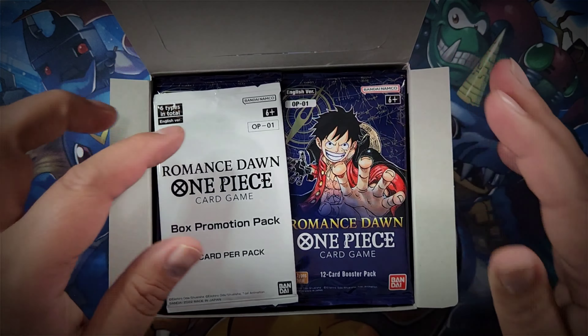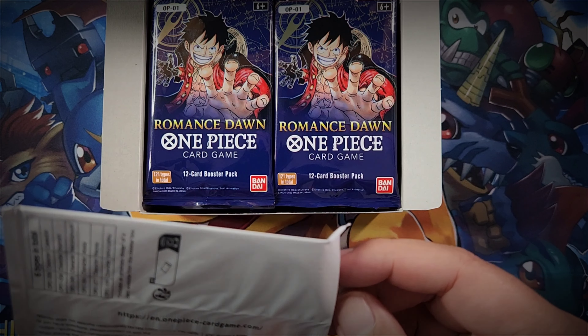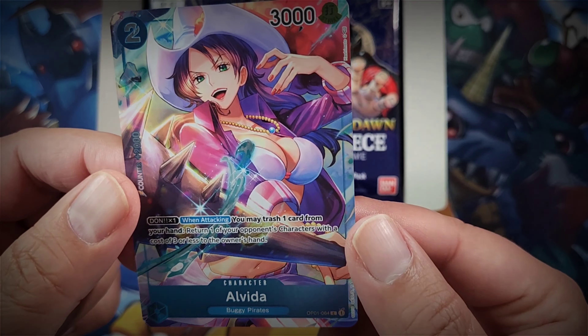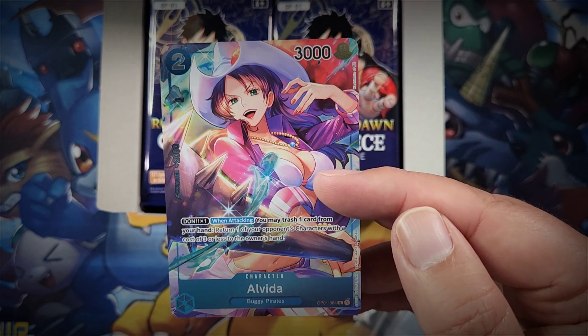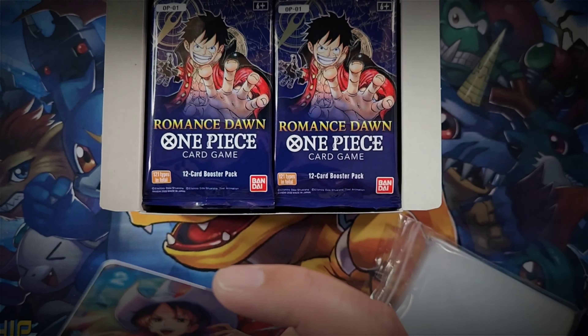Here is our box topper. Last time we got Cavendish, so let's hope we get something different this time. Oh, Alvida - very nice! It's different from our first one, so we'll take it. It's a common in the set, so we'll see when we pull an Alvida for comparison. This is a foil, borderless version and looks absolutely stunning compared to the regular bordered version.